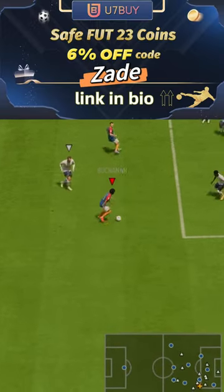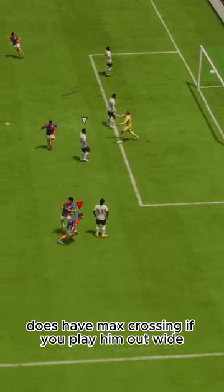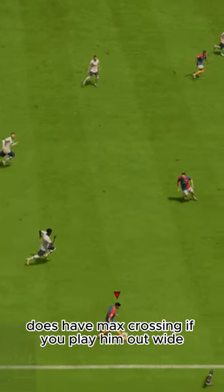U7 by code ZAID, 6% off. Passing is good overall — can play a good through ball. Does have max crossing if you play him out wide.